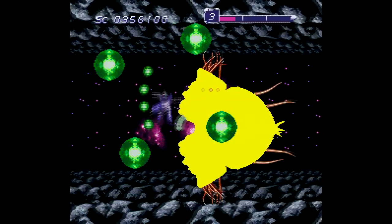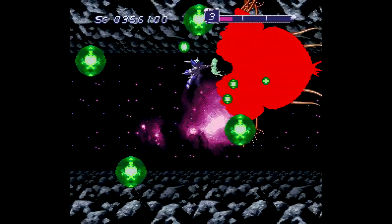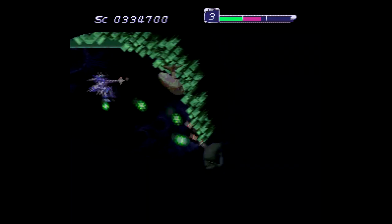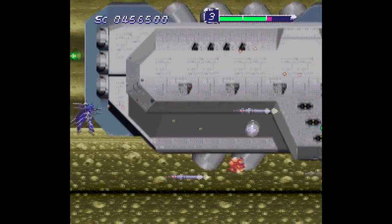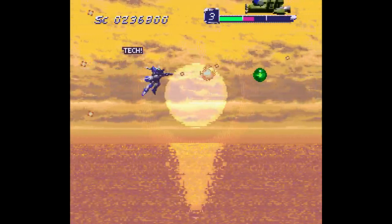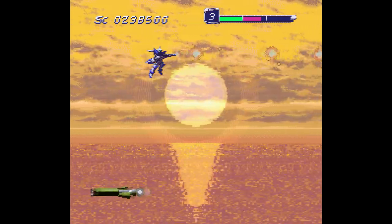So how does the game play? It's nothing that's going to compare to Compile's best work, but it's still pretty dang good and a satisfying playthrough. You play as a mech, and you've got two continues with three lives each to get through six total stages, with no saves or passwords. There are four weapons to choose from — the typical shoot-'em-up stuff like a laser, fireball, and a homing weapon. You flip between them by collecting colored orbs, and each can be charged up for a special attack as dictated by the meter above.